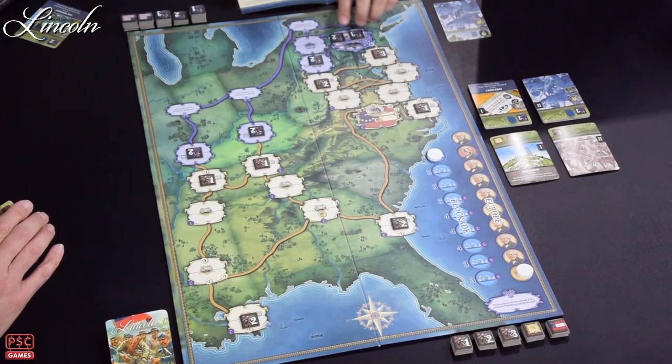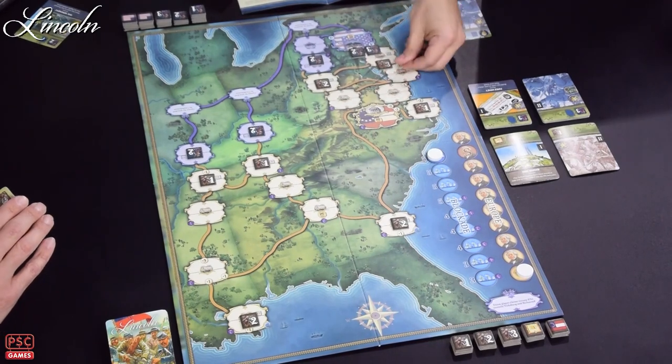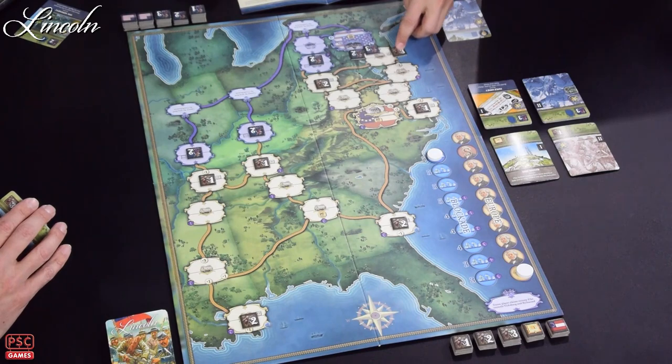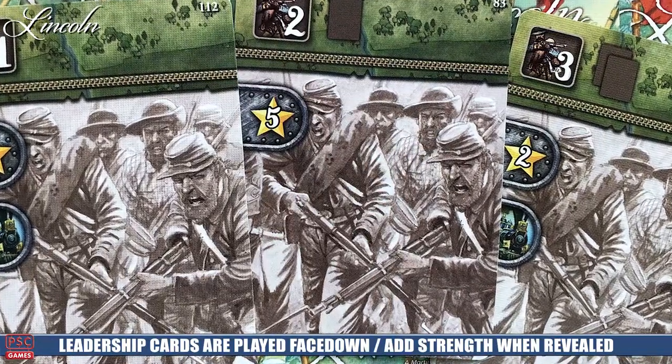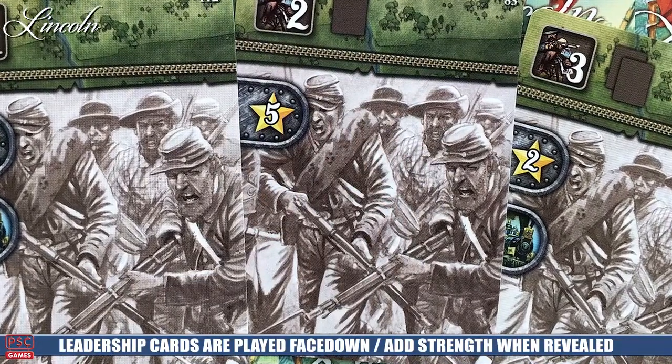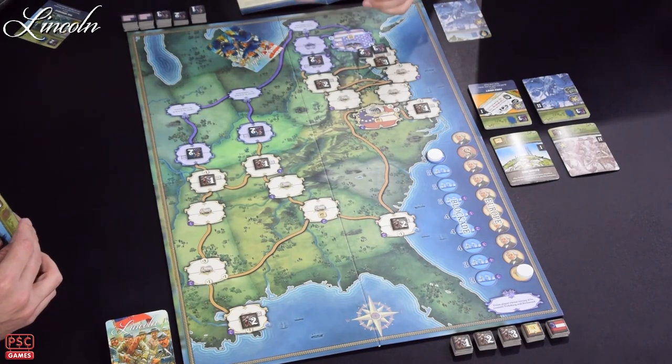Sometimes after combat, units will remain in a particular location. You can also just declare an attack there. Attacks always happen if you move into an opposing location. Each location has two sides to it — when you move in, that defensive side moves up to combat you. The attacking player plays one of their cards face down from their hand, which may have leadership bonuses — just strength bonuses. The opposing defending side then chooses: stay and fight, or withdraw. If they withdraw, no battle happens and they recede to the other side of that location.